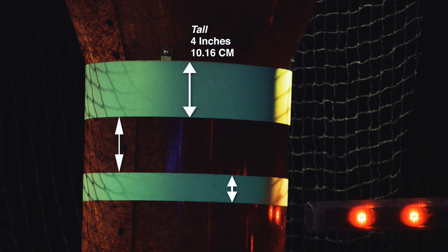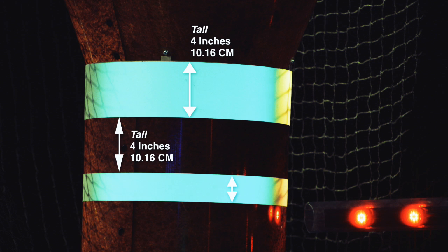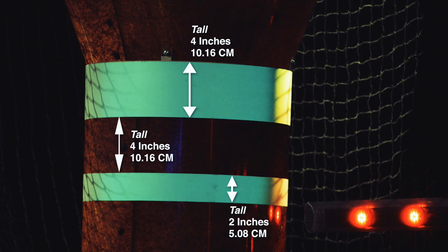There's a vision target just below the high goal. It's made of two pieces of retroreflective tape that wrap around the tube. The top of the higher piece of tape runs along the seam where the stack meets the funnel. It's four inches thick.